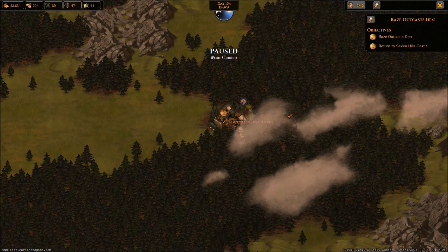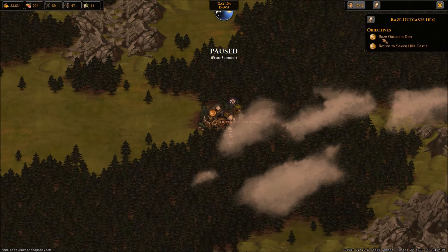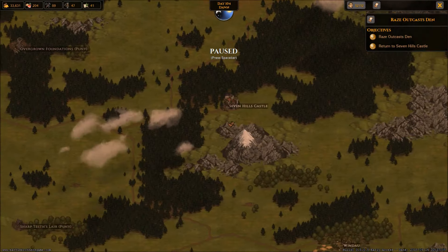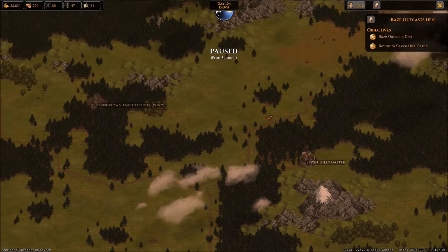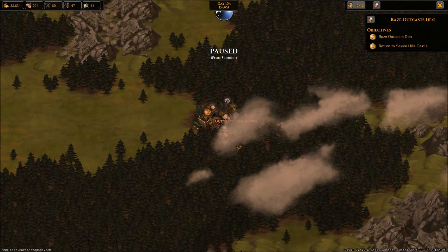Welcome back to Battle Brothers where we're gearing up to go after this outcast den. I keep forgetting we had this mission, but we might as well wipe it off, get a bunch of money for it. I'd actually like to see what kind of money we could be making from quests - things like raiding a place or doing a caravan run.